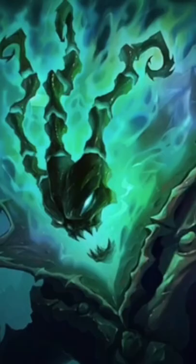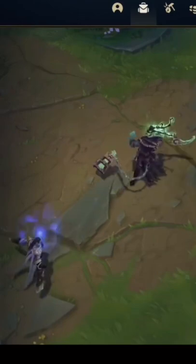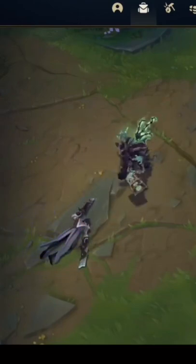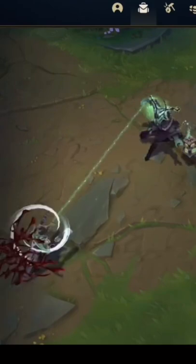For the next contestant on League Builds, we got AD Thrash. Thrash's kit is: whenever he gets a kill or kills around him, he can pick up souls and he gains extra damage. His Q is a hook that pulls you in, and he can also dash to you.